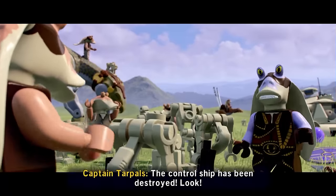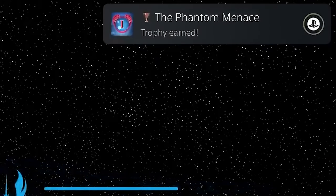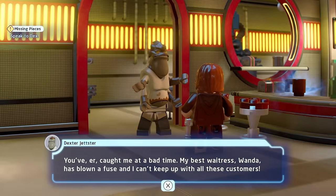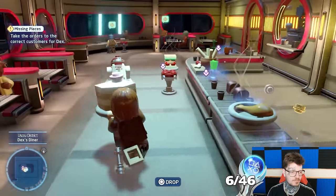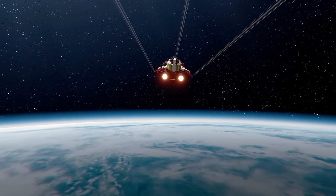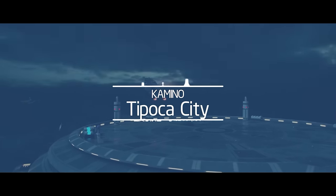All of the first-time trophies are out of the way so we can delve deeper into the grind and speed things up a bit. Next is Attack of the Clones. We start this one off with a visit to Dex in Coruscant's Uscru district and turning Obi-Wan into a waitress to play a bit of Diner Dash. Our first trophy of this episode pops when Attack of the Clones really gets going, which is when Obi-Wan arrives at the cloning facility on Kamino.